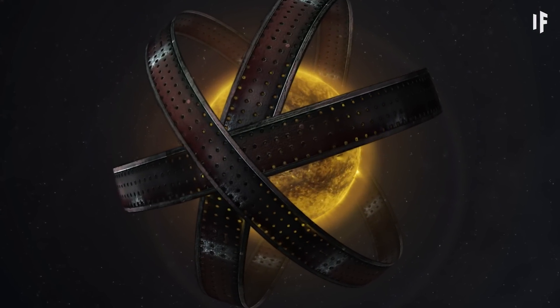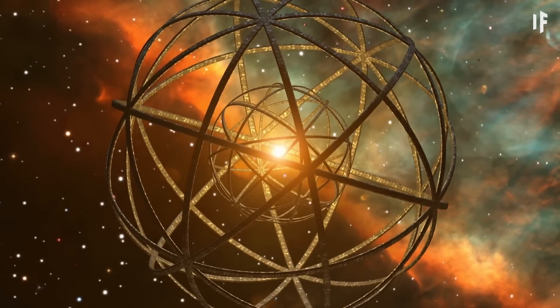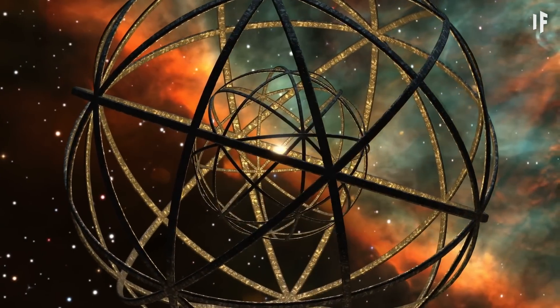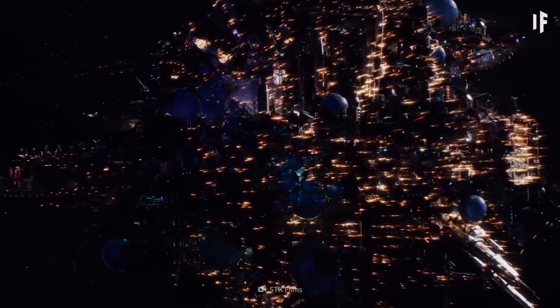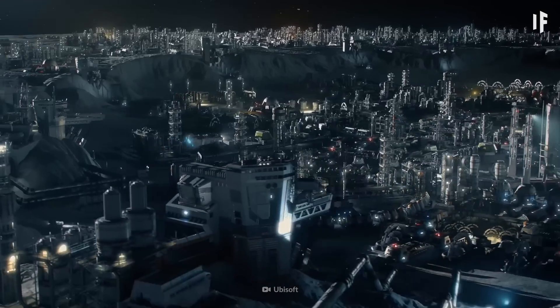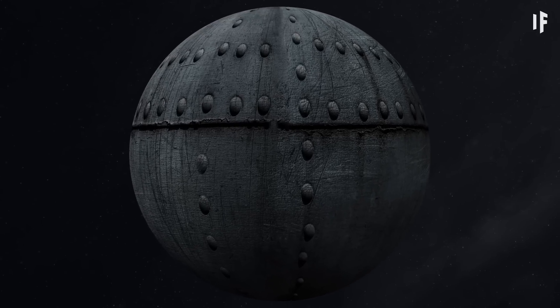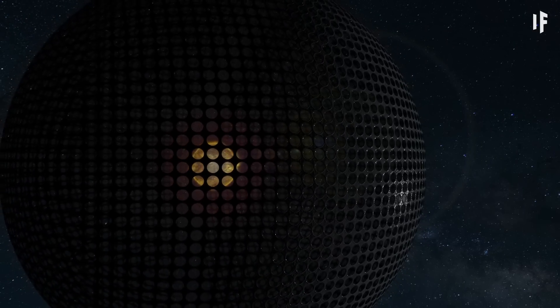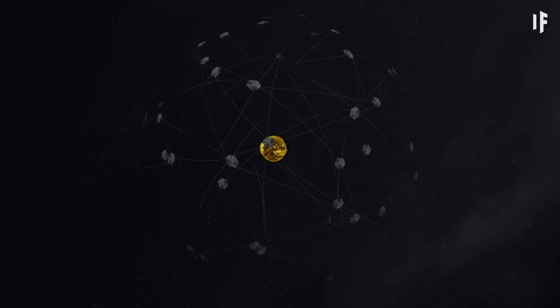One of the first things you'll notice are the Dyson Spheres that surround the different stars in this galaxy. These theoretical megastructures would be constructed of incredibly strong, advanced materials that can cover a star and withstand its extreme heat. Once built, it'll distribute power across the Solar System, allowing the civilization to create and power things bigger and better than ever before — interstellar travel, planet colonization, and more. You might see a couple of different versions: the classic Dyson Sphere, a solid shell or series of rings that fully wraps around a star, and the Dyson Swarm, a group of satellites rotating around a star collecting its energy.